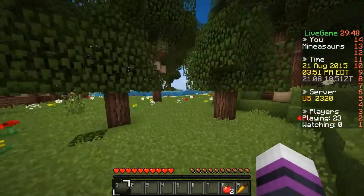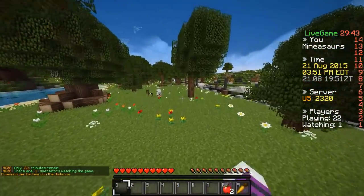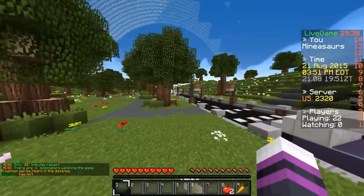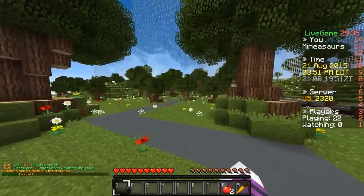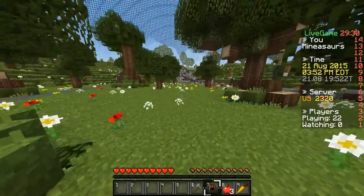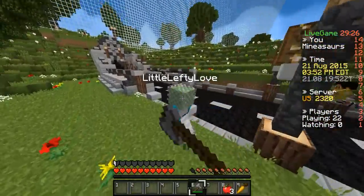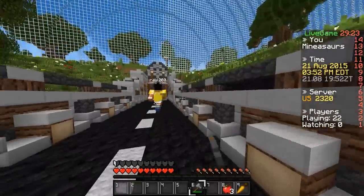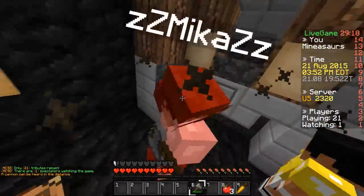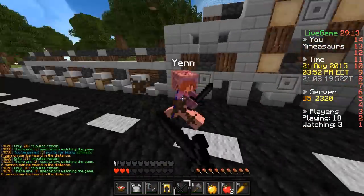Welcome back to Survival Games. We are going to try to get to our route. This guy is probably gonna take it here - you can just keep staying in that chest and we'll just run to our route real quick. We're gonna go for this dude right here because I need his chest plate. And I'm gonna kill this guy.